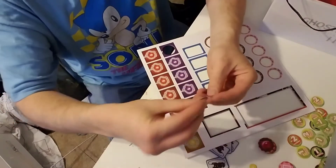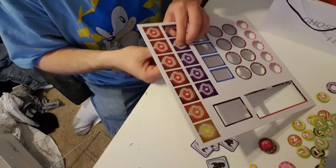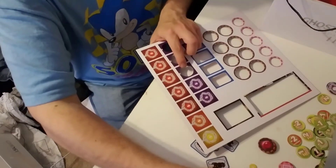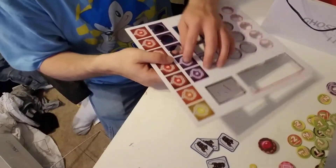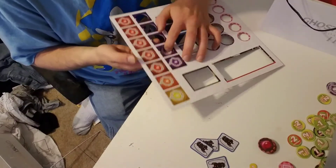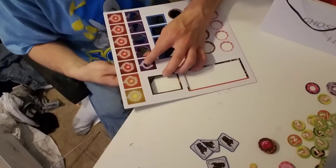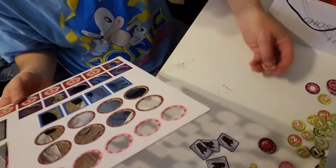Now we've got more proton streams in colors for different characters. I'm assuming the numbers on these are probably to give players a visual representation — like how many streams you might have on a monster. There are ones labeled one and two, so maybe that's how you visually represent the number of streams you have on a target.